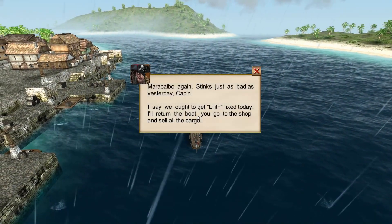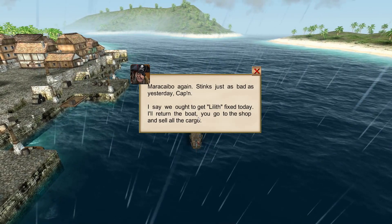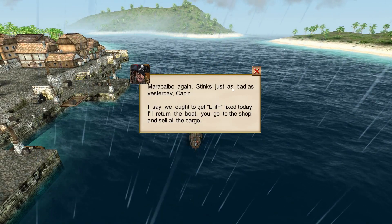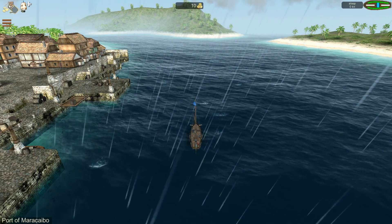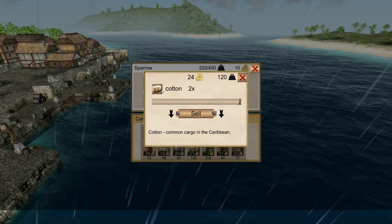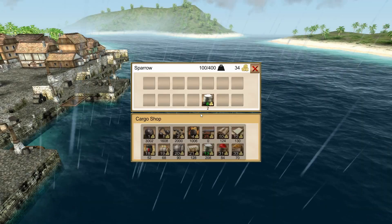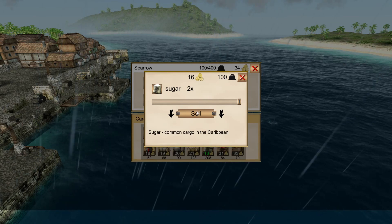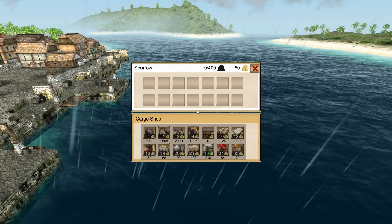Here we are, Maracaibo - stinks just as bad as yesterday. Let's go to the cargo shop. We can sell our two bales of cotton and eight bags of sugar - common cargo in the Caribbean.